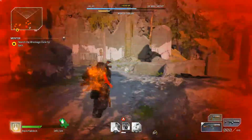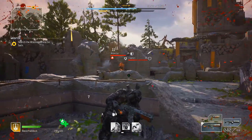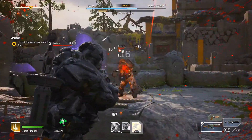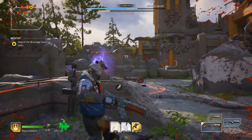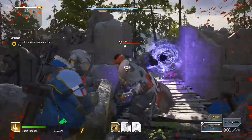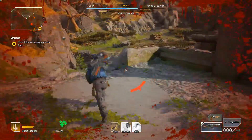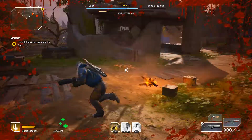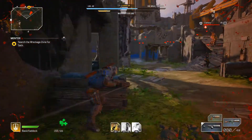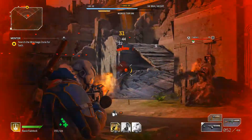That was the weirdest thing I've ever seen. What type of enemy is that guys? They're coming through the portal! Oh my gosh! Come on come on come on, I can do this — no dying! You see how many enemies spawn in like that? That is just insane!